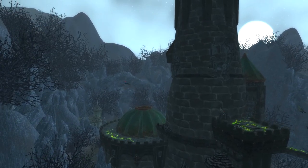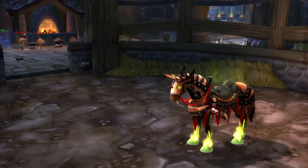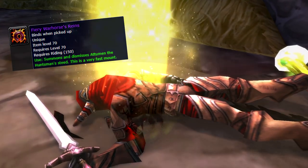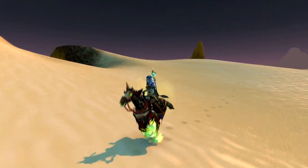Next up we have my personal favorite mount, the Fiery Warhorse's Reins, coming as a drop from Attumen the Huntsman, one of the first bosses found in Karazhan. This horse has a fairly low drop chance at roughly 1%. I personally hope to get this mount in TBC Classic, and I wish the best of luck to anyone else wanting to get it as well.